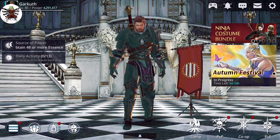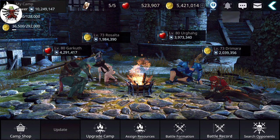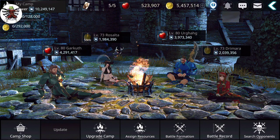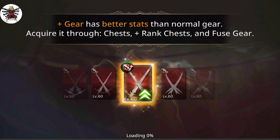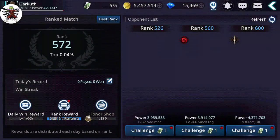Another big one for me personally is camp. One important note: when you collect from camp, you only get the gold on the active character you're on. Since I'm on my main Garkuth right now, the gold goes to him. So make sure you collect it on whichever character you actually want to have it.